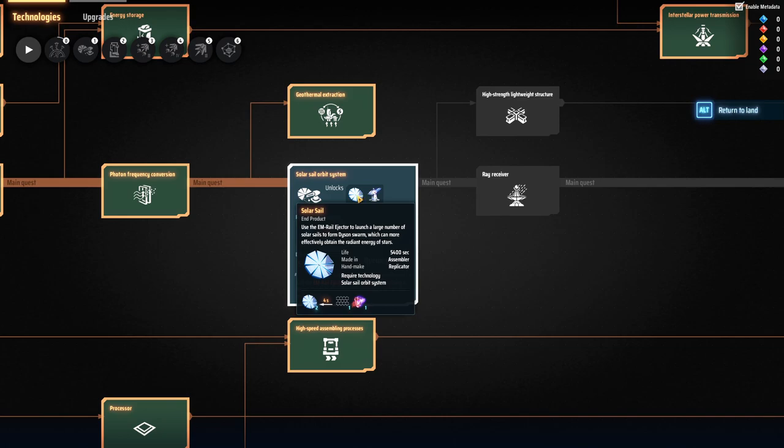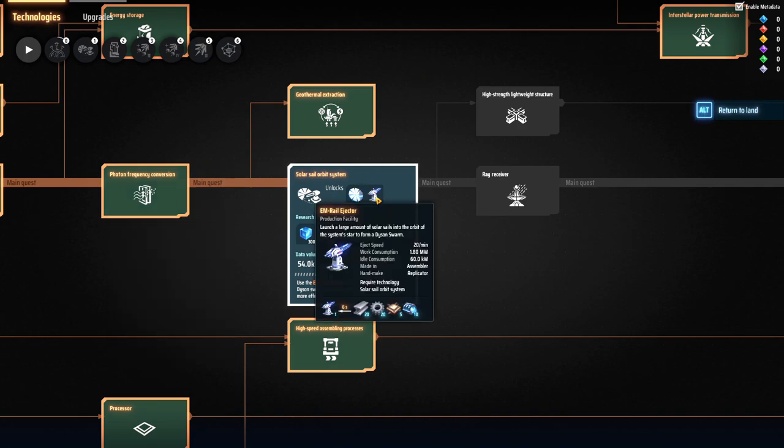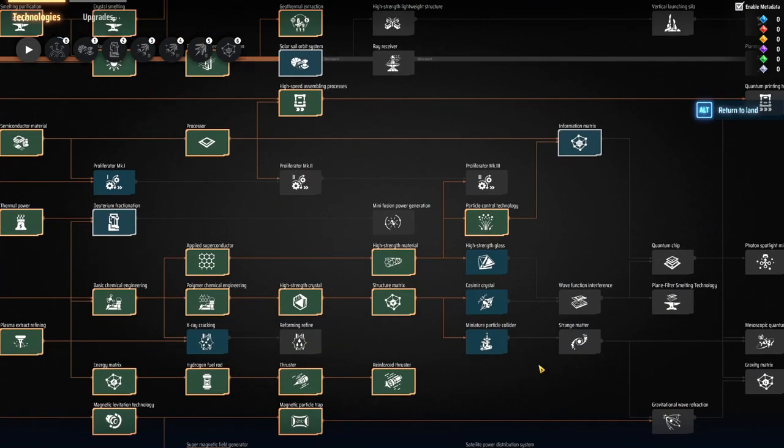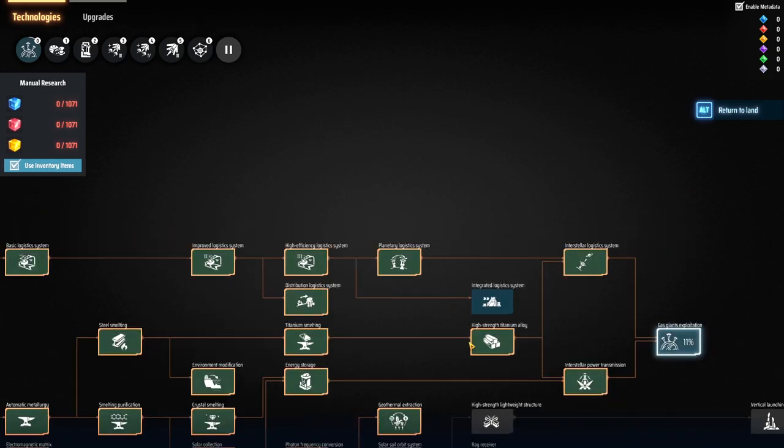Looking at it, the solar sail has a life of 5400 seconds, so apparently these things only last an hour and a half. Does that mean I have to constantly supply them into orbit? That shouldn't be an issue because the purple thing - which is a prism - is fairly easy to make. Circuit boards are being produced on Lyseth 1 and there's plenty of stone on Lyseth 2 to produce glass for the prisms, which we can send back to Lyseth 1 to get solar sails produced and shot off with the cannon we placed down there.